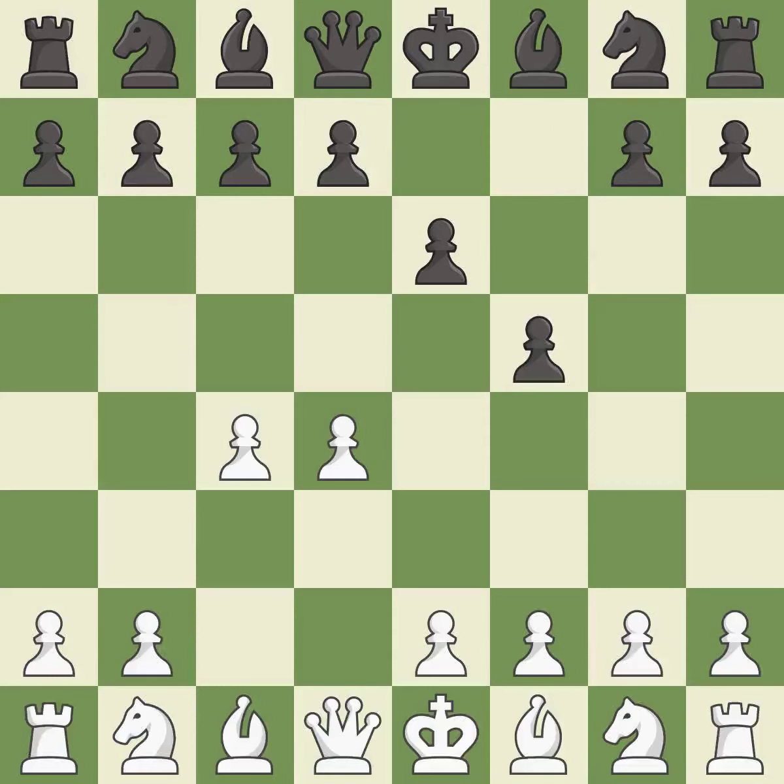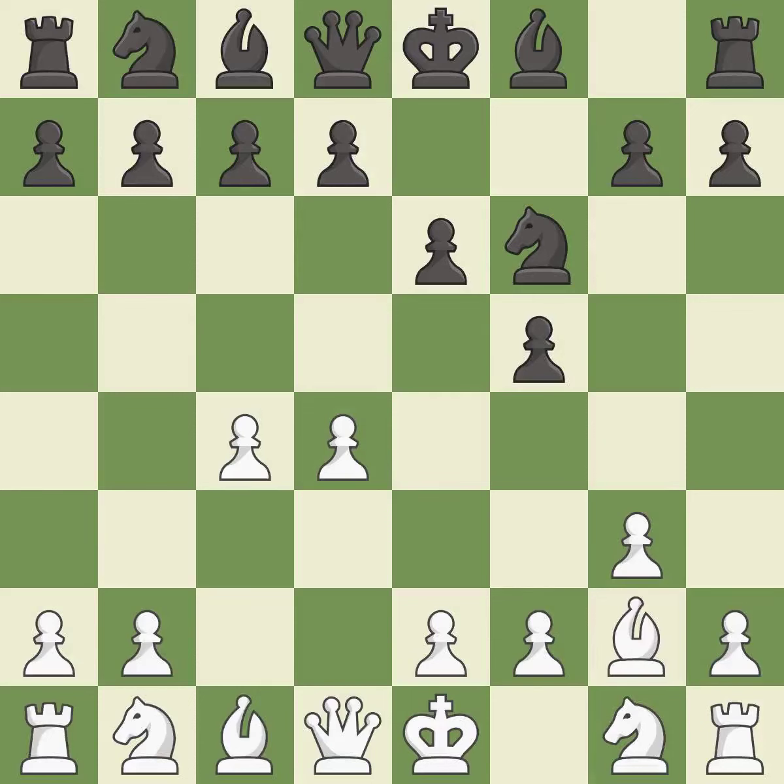F5 takes control of the e4 square, but weakens black's king's side. This prepares the bishop for development. This activates a knight by developing it off of its starting square. Bg2 puts the bishop on the long diagonal in a move called a fianchetto.